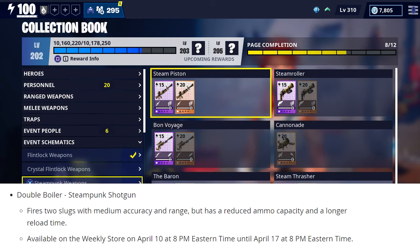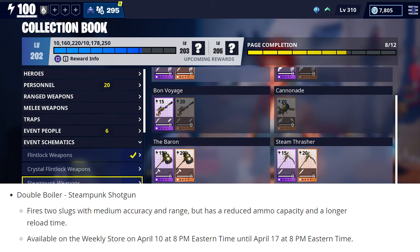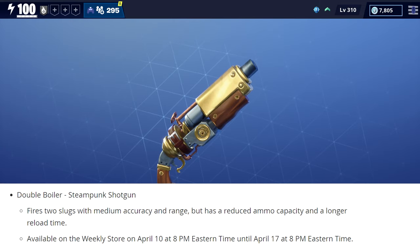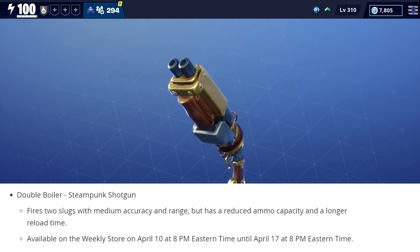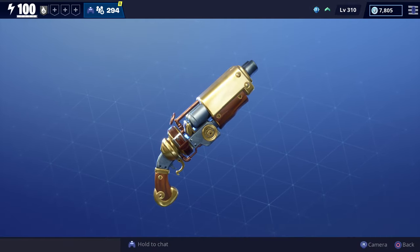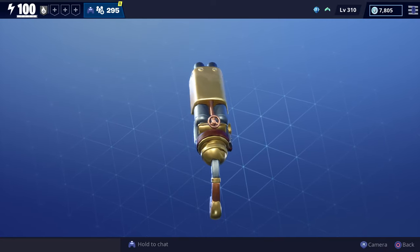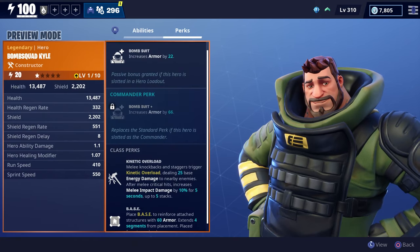There's also going to be a new steampunk shotgun added to the weekly store later tonight. This new shotgun is called Double Boiler. The description says that it fires two slugs with medium accuracy and range, but it has a reduced ammo capacity and a longer reload time. I assume this is going to cost 1680 gold. Let me know which one you all would like to see gameplay of first — the Double Boiler steampunk shotgun or Bomb Squad Kyle.